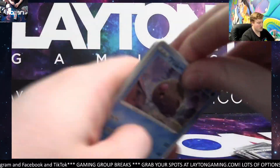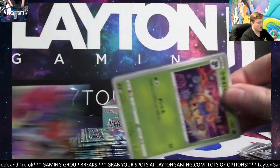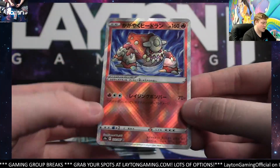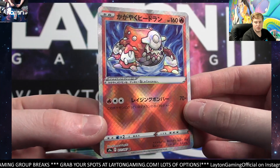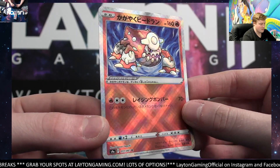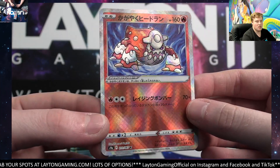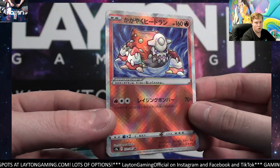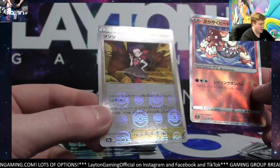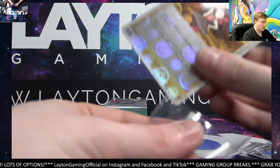Very solid. Next pack - Miltank in that last one. Absol holo and a Jynx reverse - nice. Here comes a Sparkling Heatran - there you go! Very cool, fire - congrats, that's going your way Darius. Nice, you got the sparkling hit at least - the first one. Very nice man, these look fantastic in person. The Pokemon itself almost looks like a Shining Pokemon. Also got a Roxanne reverse - solid trainer spot as well. Nice, very solid.